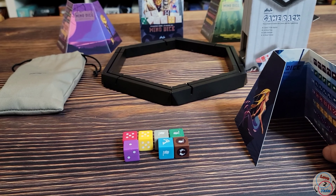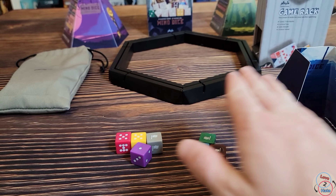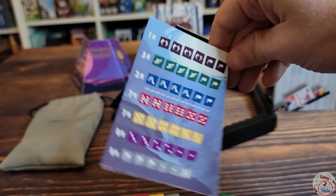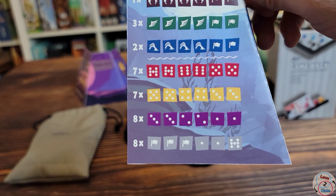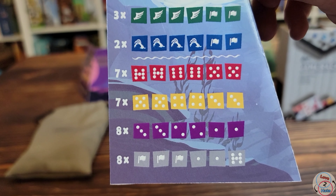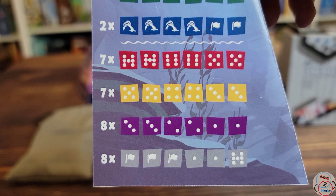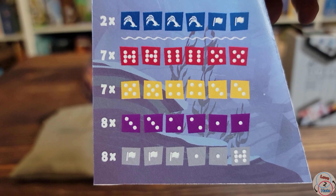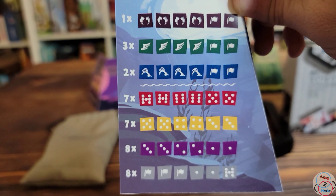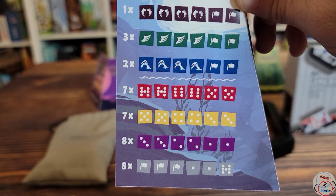You have seven different dice in this game, and the dice come in two different varieties. On the player shields that every player has, you'll see dice below the white line — gray, purple, yellow, and red dice — that have pip values ranging from one to seven. These are not your traditional D6s. There are also going to be some white flags, and any time you see white flags on any dice, that is a zero, so you don't want to get those.